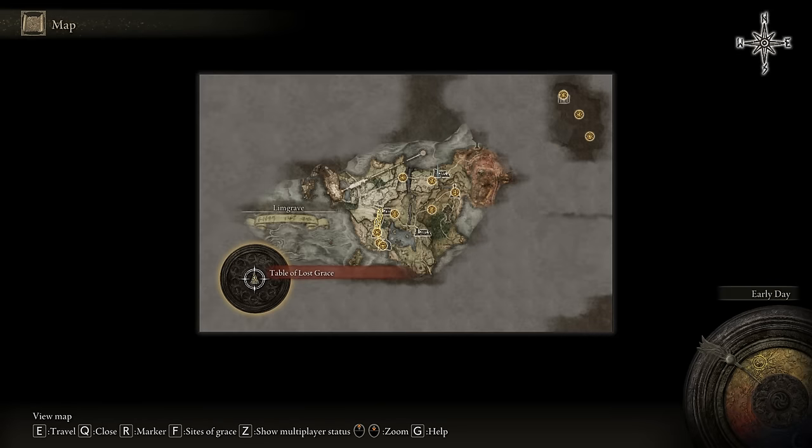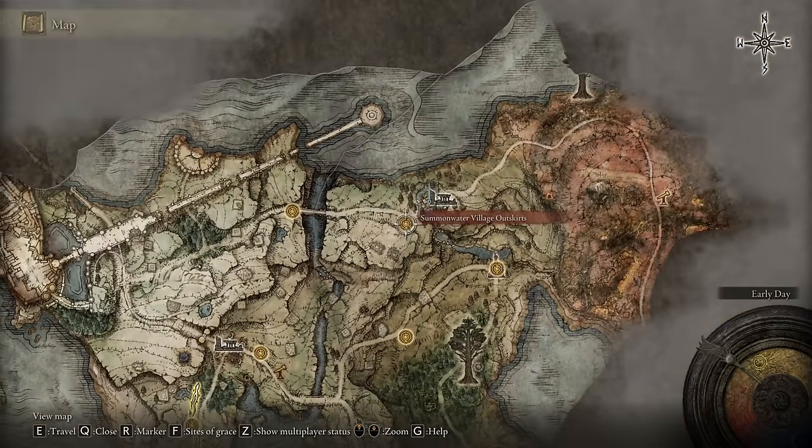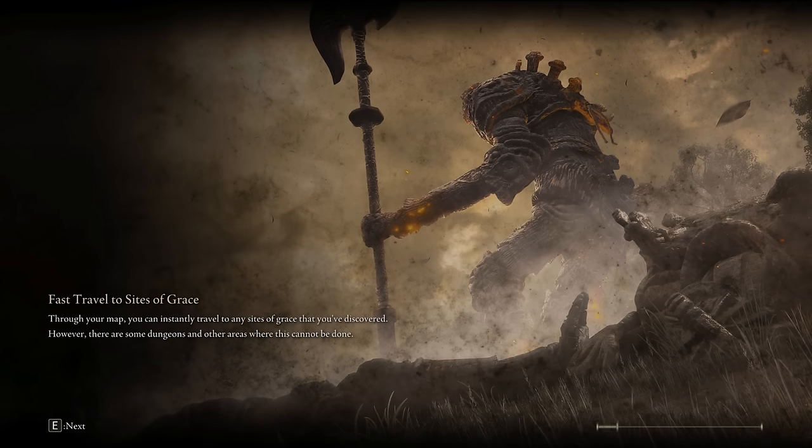I don't have any Death Root on this save, so I'm going to go and get some. We're going to go over to the Summonwater Village outskirts — that's where it is on the map. No nonsense, go there.